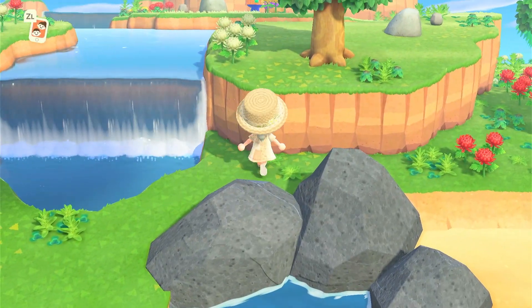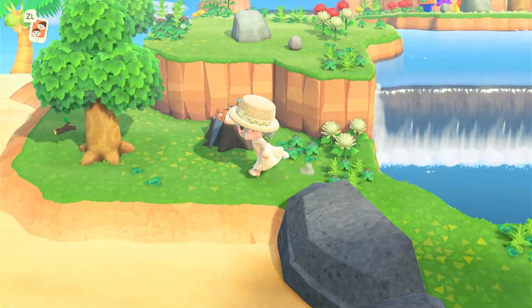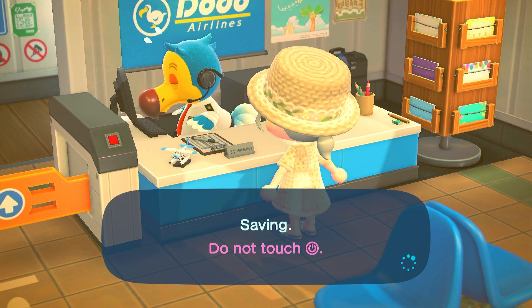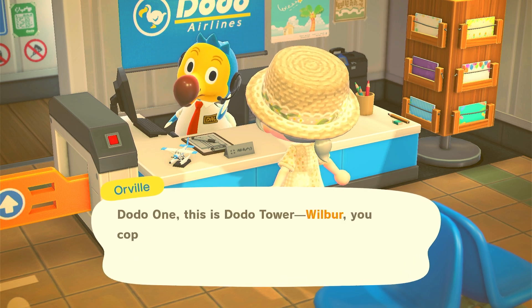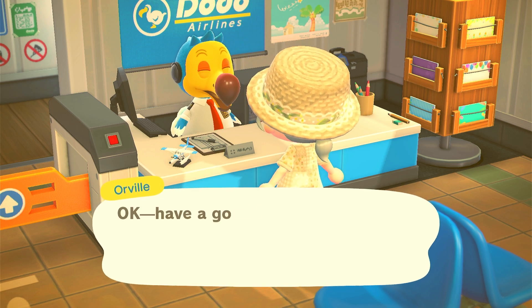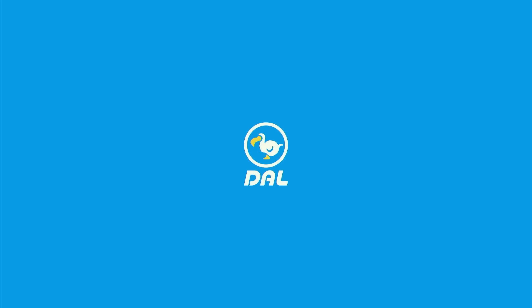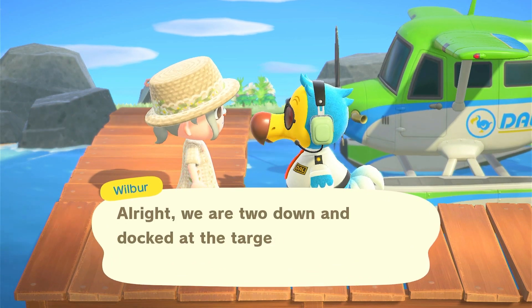I already see up here and I'm pretty sure that's Pango, and I do not want her, so we're just gonna leave. I wonder how many tickets it's gonna take to find somebody good or that's on my list, because it seems like when I villager hunt off camera I have a lot more success, but when I film I have terrible luck finding who I want in a reasonable amount of tickets.